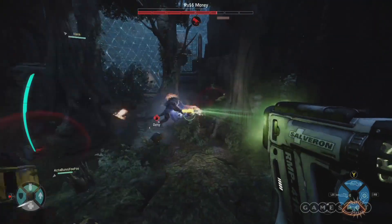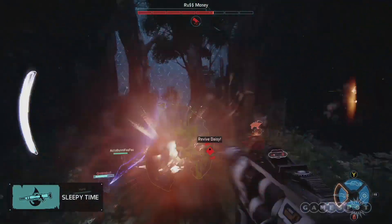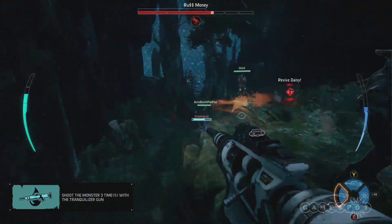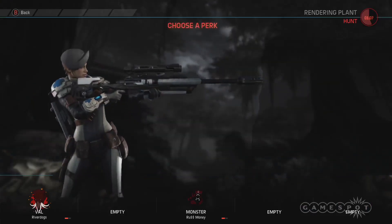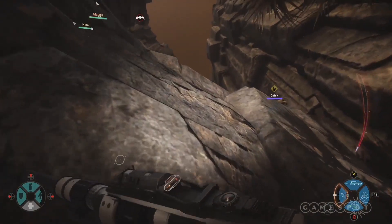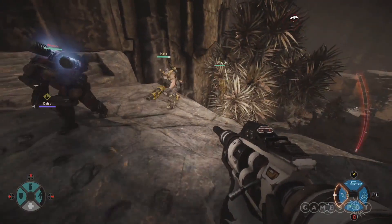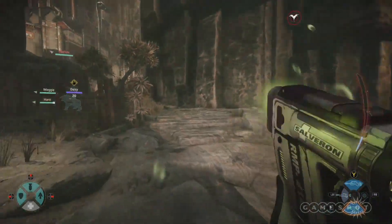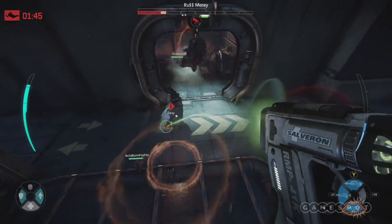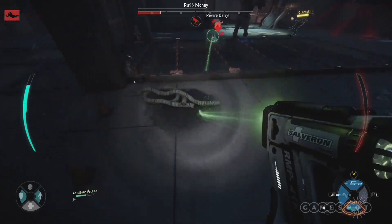The monster will eventually get real tired of your medical antics and follow the bright green line that leads it right to you. This is where mobility becomes paramount. Take a jetpack recharge or a jump height increase perk at the beginning of the match to amplify your movement, and save your heal burst for keeping yourself alive during these encounters. Because ain't nobody healing you except you. And when fleeing the monster, try to escape in the direction of your teammates so that they can draw its aggression.